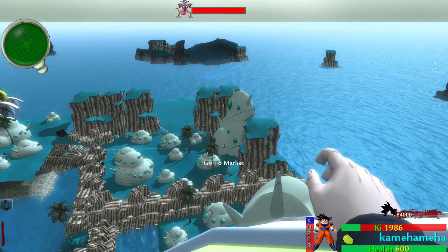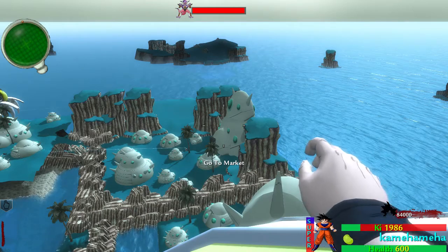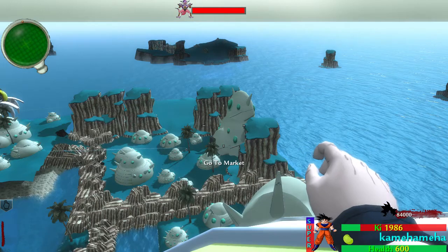You'll get supers from random characters around the map — Dragon Ball Z characters — they'll teach it to you, and you'll have some in the store that you can buy. You can only have one super at a time, so you'll be able to switch them out.